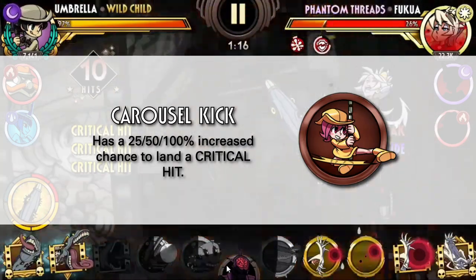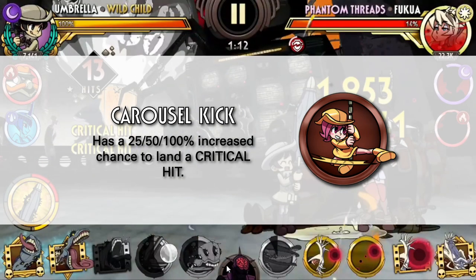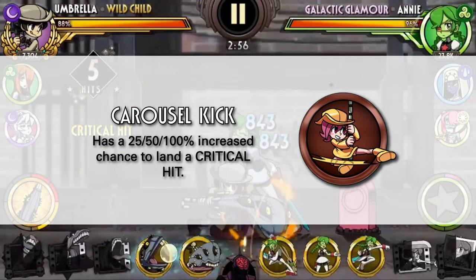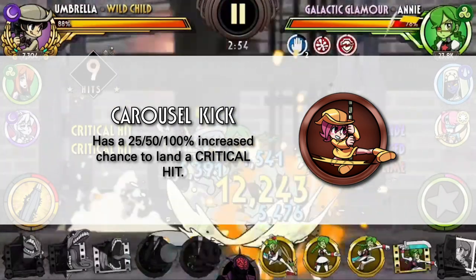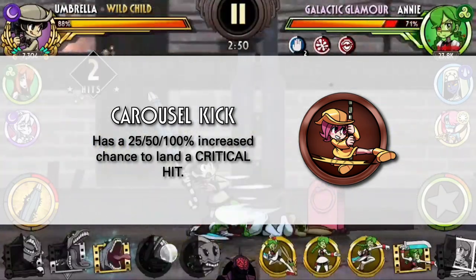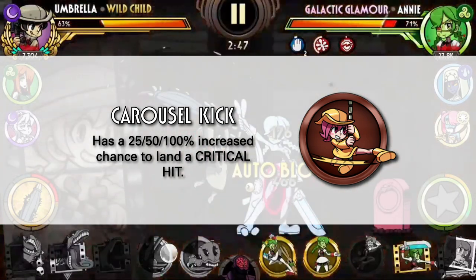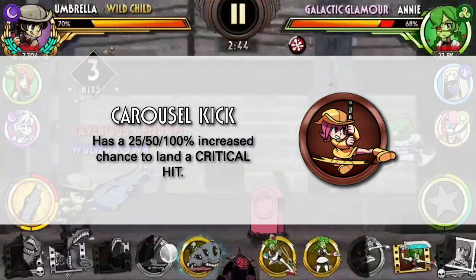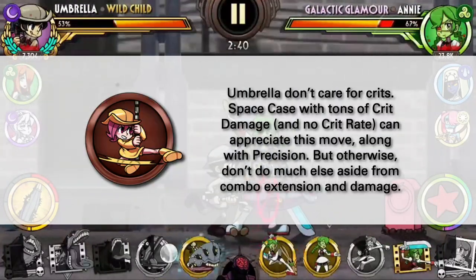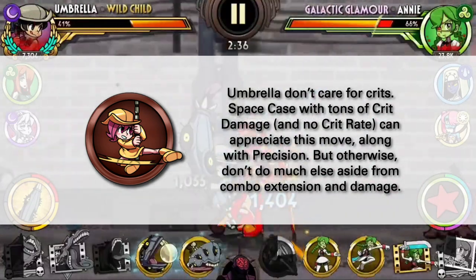Then we have Carousel Kick, which has an increased chance to crit. I'm still not a big fan of this move simply because Umbrella doesn't really benefit a lot from crits and none of her variants have a reason to invest in crits. The only exception is possibly Space Case, which gains access to Precision, so you can invest a lot in crit damage without needing any crit rate and incorporate Carousel Kick as part of her moveset. Aside from that, this move is probably just for combo extension.